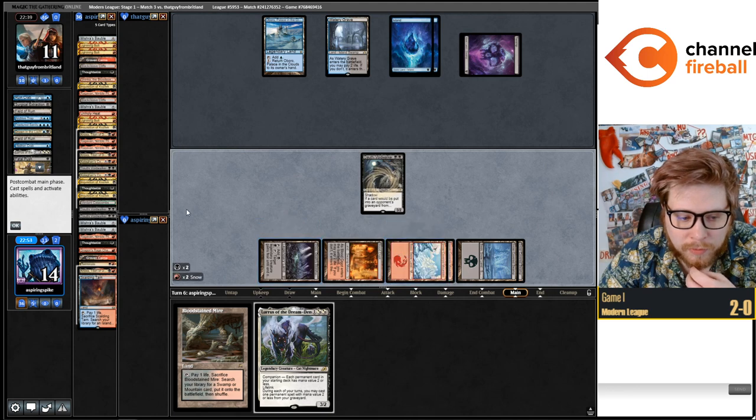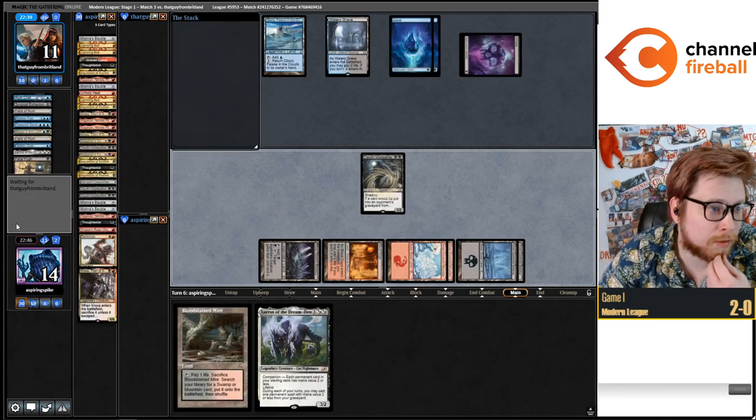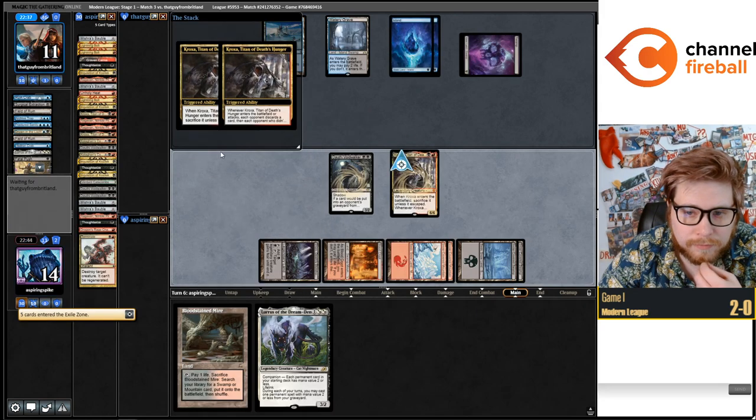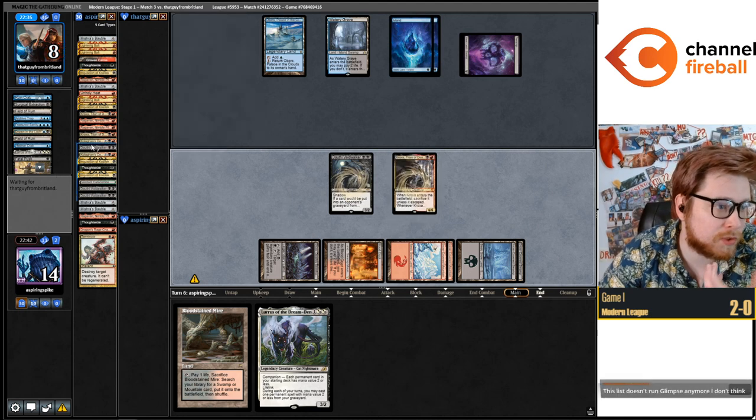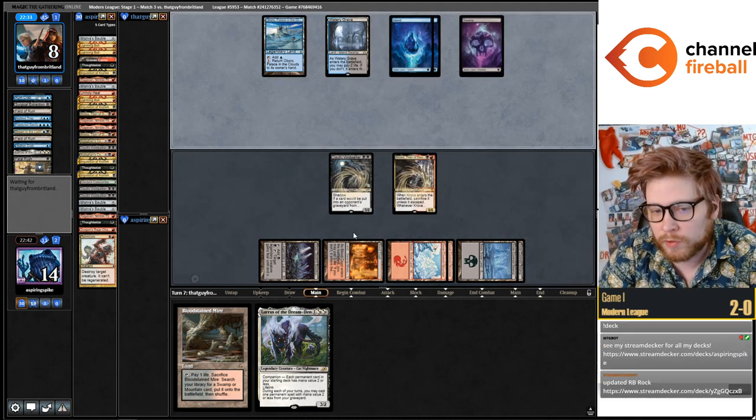Can I talk about cutting down to three copies? I just wanted one less threat and one more removal spell with the way the metagame is shaping up. The threat to cut was Tourach. Yeah, Tourach is probably the worst threat in the deck but it is really nice to have a solid four-mana creature in your Lurus deck.